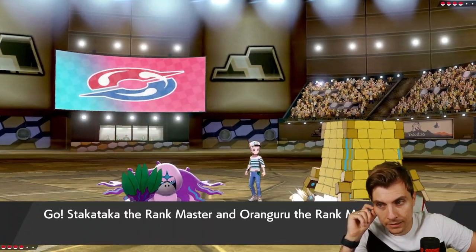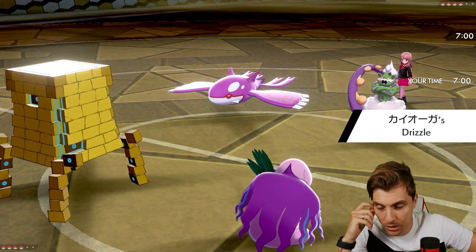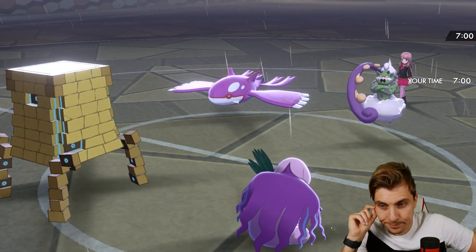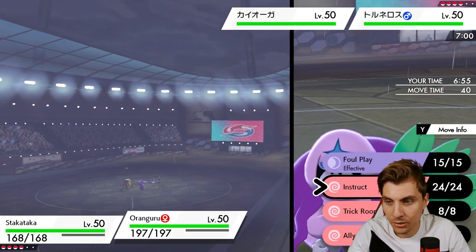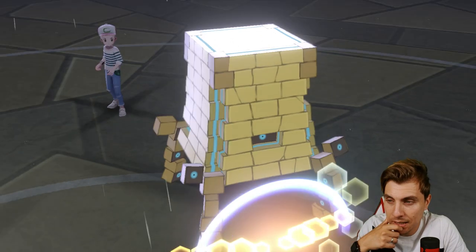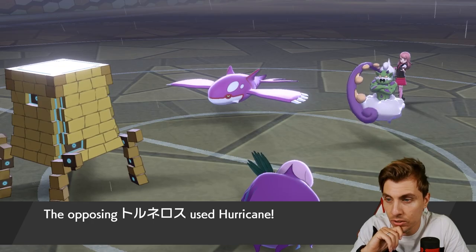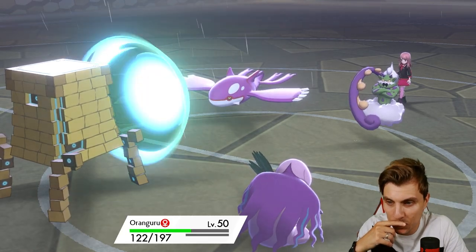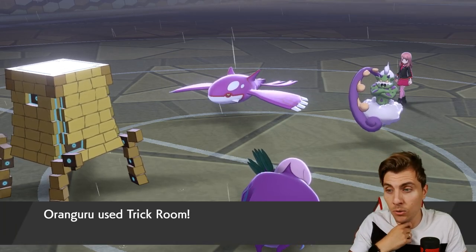We've got Kyogre and Tornadus out, and the big question is where does my opponent Taunt? The play here really is to Wide Guard and then Trick Room — both our Pokemon have access to Trick Room, so do they pick the right one? If they get it wrong, we're good. Hurricane comes straight out into Orangaroo — they go for Water Spout instead. We get a pretty seamless Trick Room setup which is pretty nice.